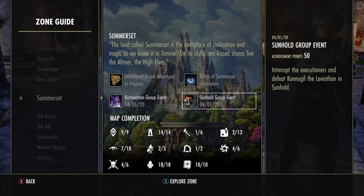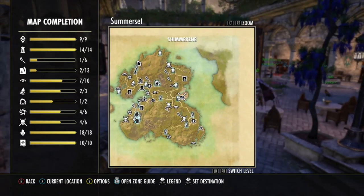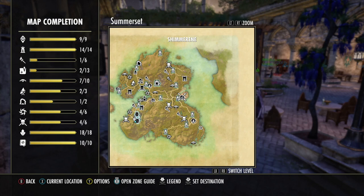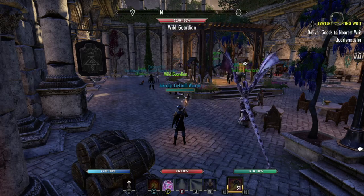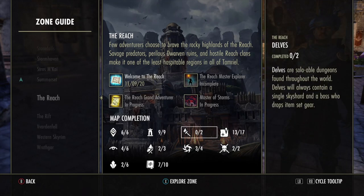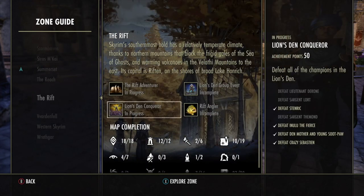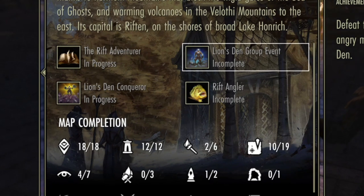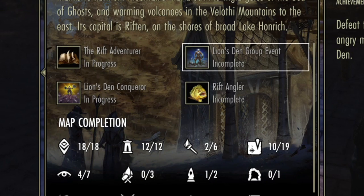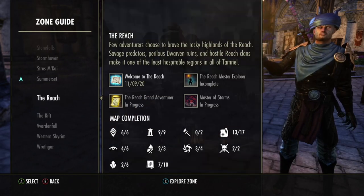If you go to a DLC zone you're guaranteed to have a wayshrine, and the DLC zones are pretty small — the Summerset map you can ride your horse across in about 30 seconds. You can easily get those skill points. Go from zone to zone and you can see if you've already done it because it'll say 'completed.' Here's one I haven't done in The Rift — zero out of one. I go there, go to their public dungeon, complete the boss — it's a group event, generally has a bit more health, sometimes some mechanics, but usually it's just go kill a thing with around 300k health. Not super difficult — skill point every zone.